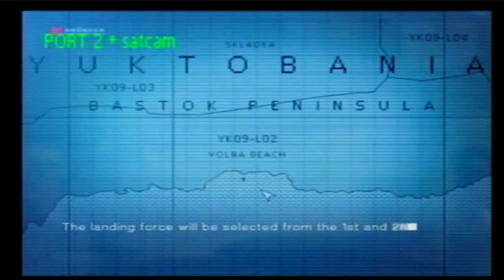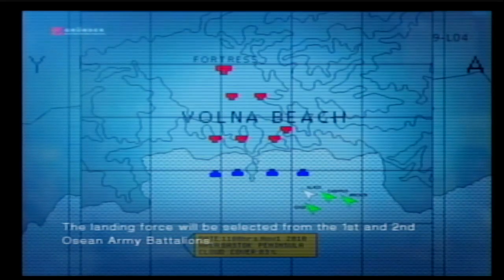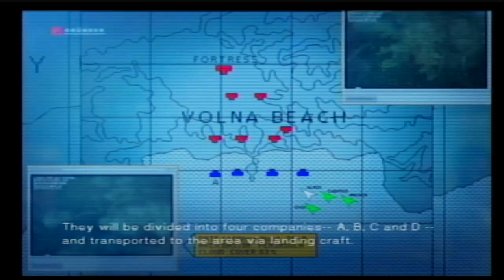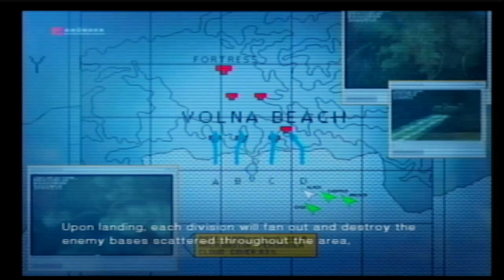The landing force will be selected from the 1st and 2nd Ocean Army Battalions. They will be divided into four companies: A, B, C, and D, and transported to the area via landing craft. Upon landing, each division will fan out and destroy the enemy bases scattered throughout the area.